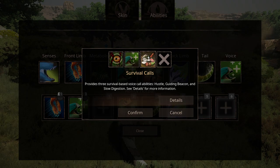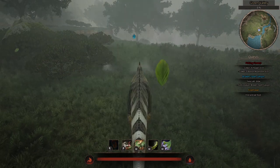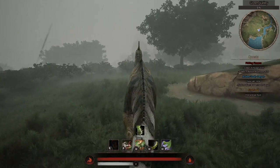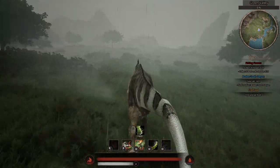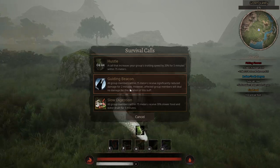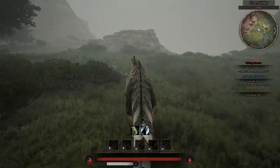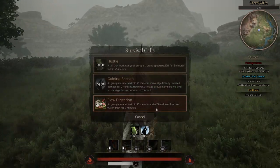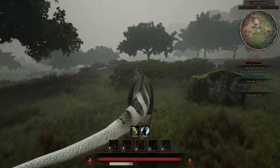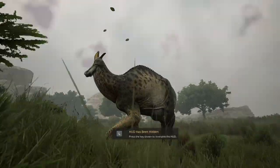Now last of the call abilities are the Survival Calls. Hustle is a call that increases your group's trotting speed by 20% for 5 minutes. Next is Guiding Beacon — all group members within 75m receive significantly reduced damage for 2 minutes, however affected group members will deal no damage for the duration of this buff, making it solely for escape. And lastly, Slow Digestion — all group members within 75m receive 30% slower food and water drain for 5 minutes. This is a double-edged sword, as it is good when you are starving or thirsty but will prevent the fine food quest from appearing.